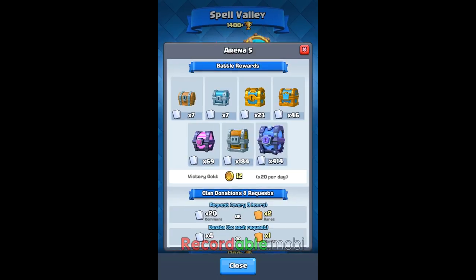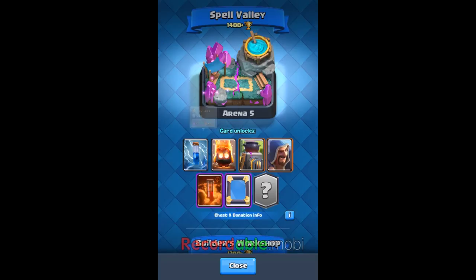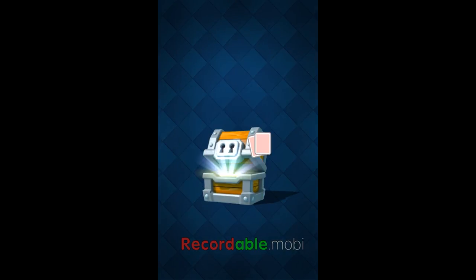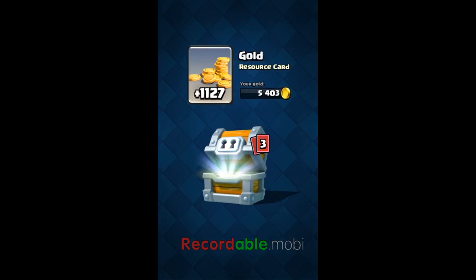Now I just need to get my poison to level two as well. Hopefully I can get a poison in the magical chest. The magical chest gives at least two epics — I hope I don't get two of the same epics like last time. Alright, the moment you've been waiting for: the giant chest!